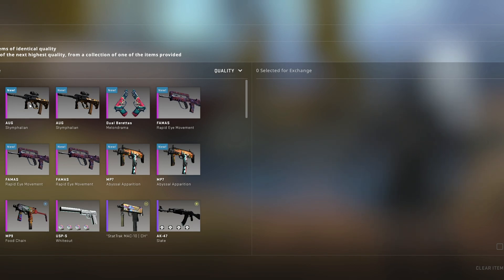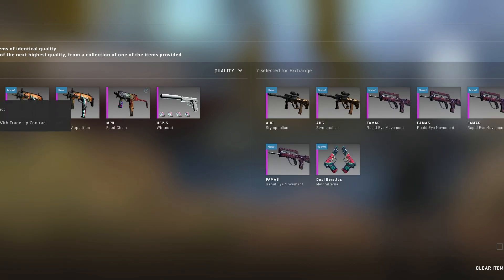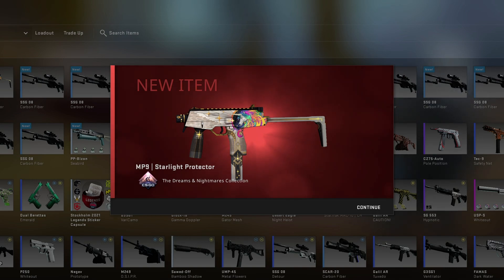And we have today's first Dreams and Nightmares trade-up. This is going for the AK Nightwish, the most expensive skin in the collection. I think we're going for field-tested — I'm not exactly sure — but we hit the Starlight Protector, unfortunately.